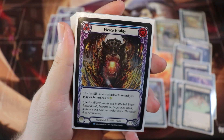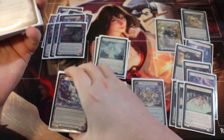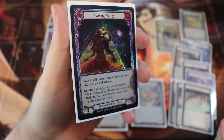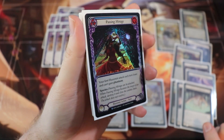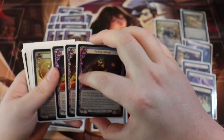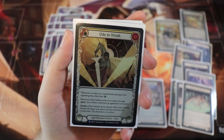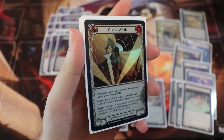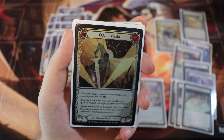Pierce Reality is a heavy hitter — it's a zero-cost aura where the first illusionist attack action card we play each turn has plus two, which is really good for many of the attacks in this deck. We run three of these. Passing Mirage is another great one: your first illusionist attack each turn loses and can't gain phantasm, which is really good with specific cards like Herald of Erudition. Now we have our light illusionist auras — these are all instants and cost four resources.